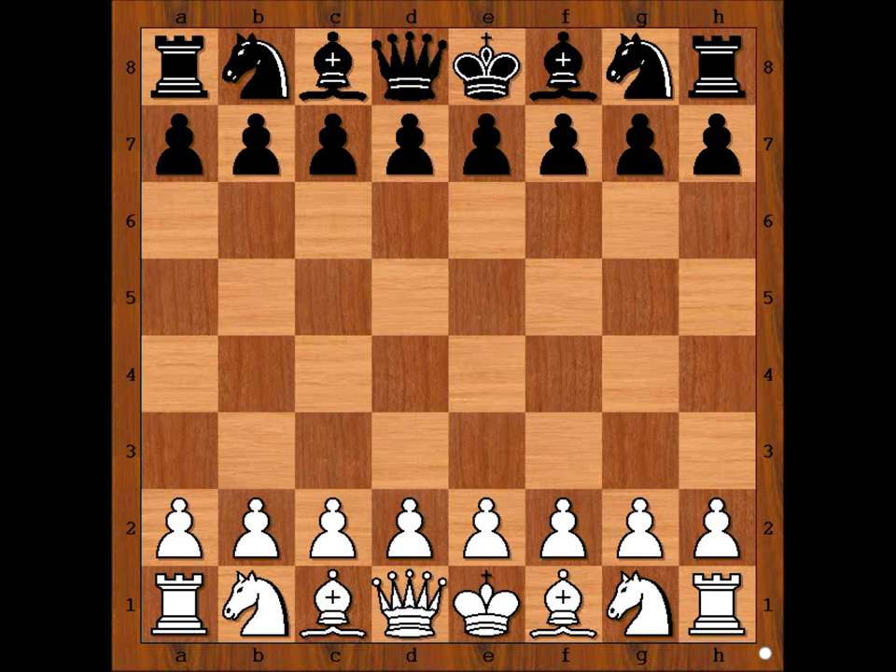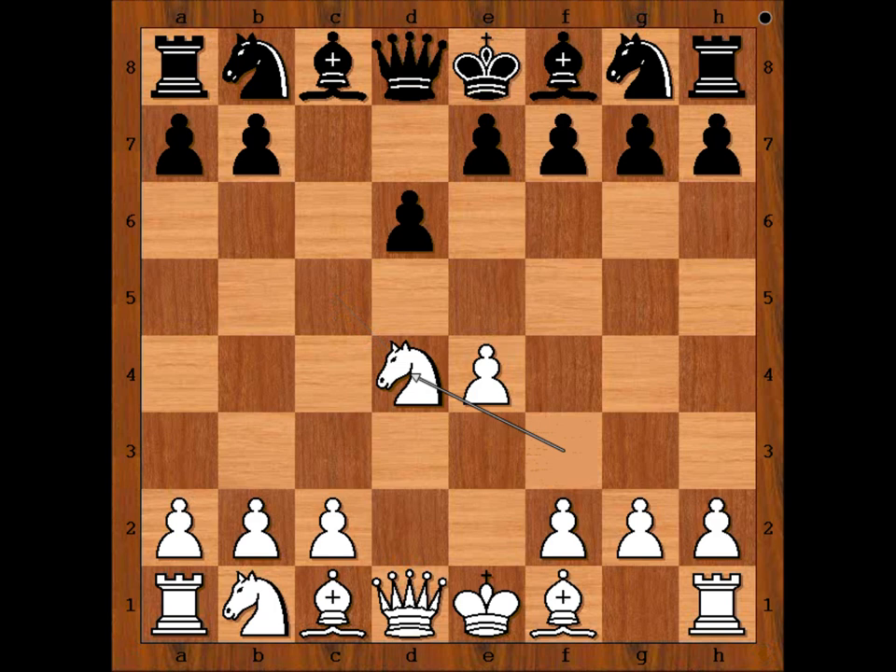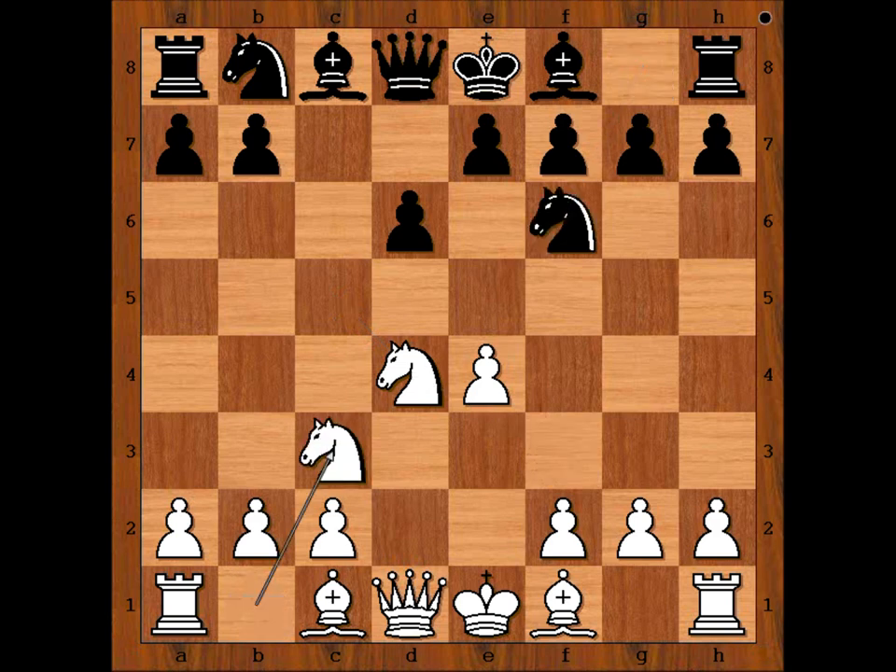In this game Mikhail Tal had white pieces and he started E4. Mukhin played C5 — Sicilian Defense. Knight to F3, D6, D4, C takes on D4, Knight takes on D4, Knight to F6 attacking the pawn on E4. Defending. A6 — Najdorf.